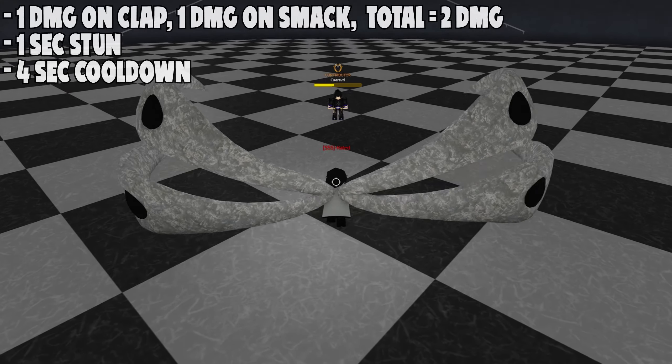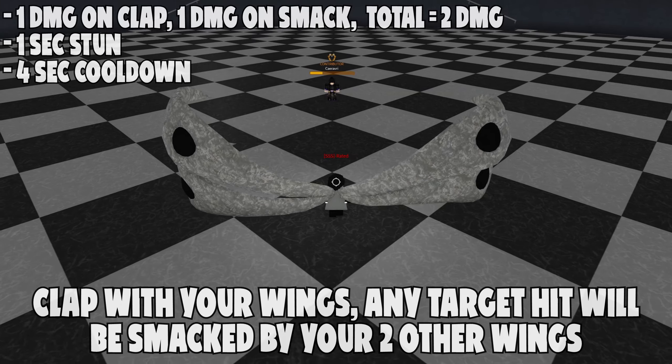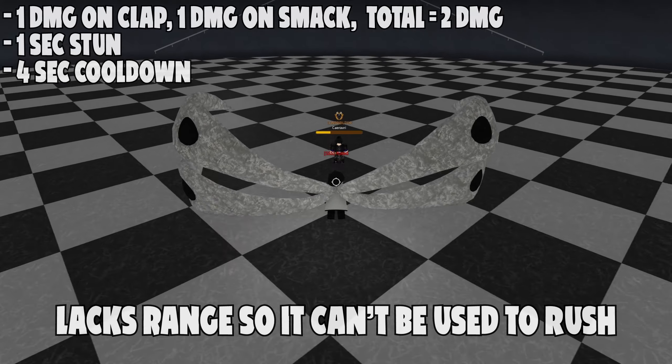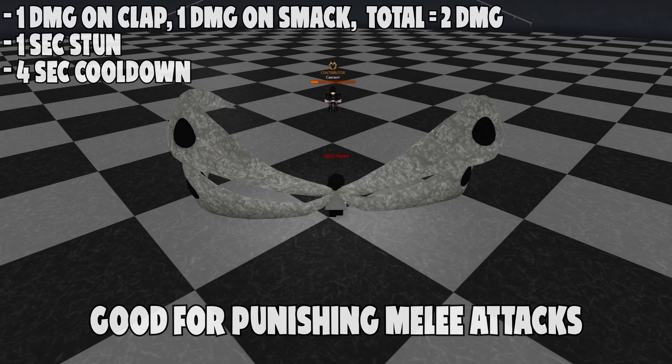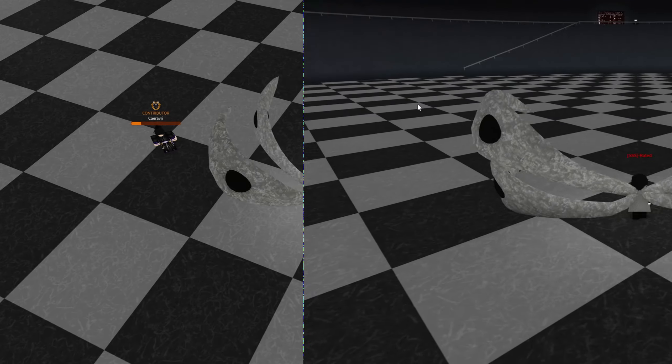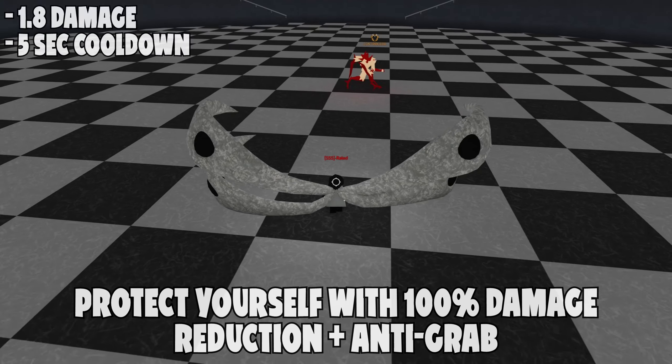The E ability makes you dash and clap with two of your wings. Anyone caught in the clap will be slammed by the two other wings and be stunned. The best part is that your opponent can't punish you after you land, since the stun time is long enough. The only downside is that it has barely any range, though it's still enough to punish enemy melee users.